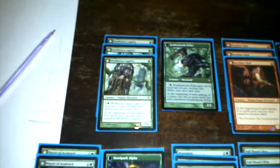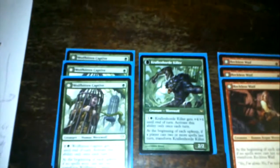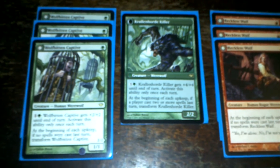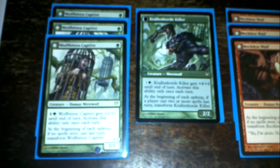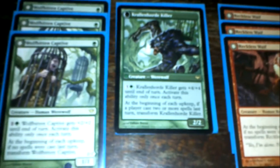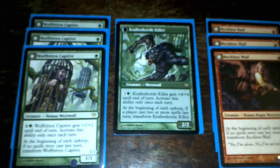So here are the eight one-mana drops. I have four Wolfbitten Captives and four Reckless Waifs. The Wolfbitten Captive buffs itself when it's not flipped, and when it's flipped it buffs itself for more — costs four mana on that side. On the one side two mana, on the other side gives +2/+2 and +4/+4. It's a pretty strong creature.